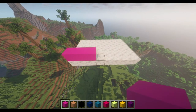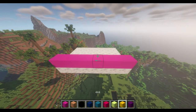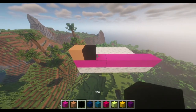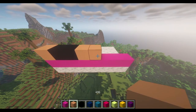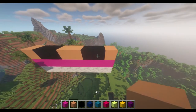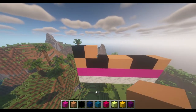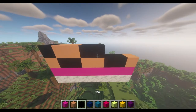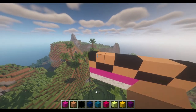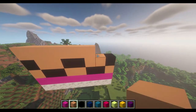First we're going to do a full row of Plum — that's 8 across. Now switch to Tan: 1 Tan, 2 Black, 2 Tan, 2 Black and 1 more Tan. Then switch back to Black: 1 Black, 2 Tan, 2 Black, 2 Tan and 1 Black. So these are her sandals we're building here. Now just do a whole row of 8 in the Tan colour.